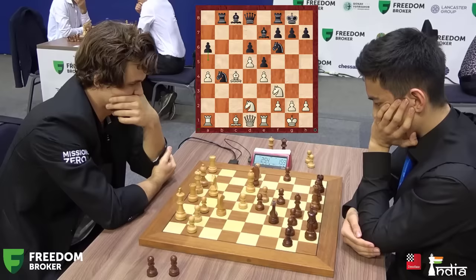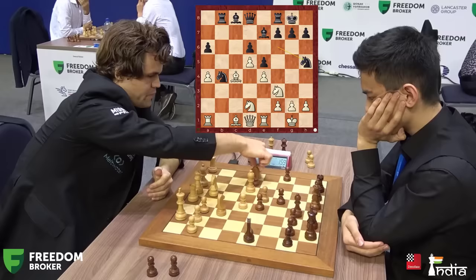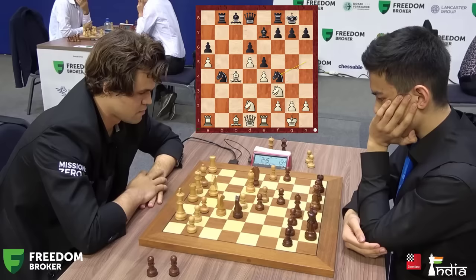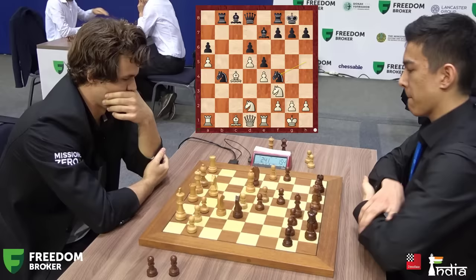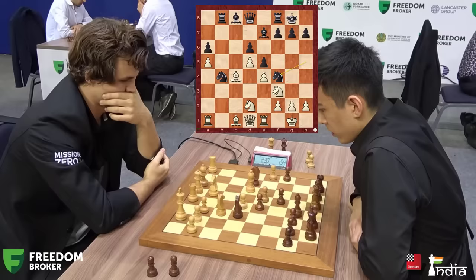But Nodirbek makes knight h5 a positional error. Now white can push forward with a5, fix the weakness on a6, and get a lot of space. Magnus plays it. Nodirbek seems to have underestimated this. All of a sudden, Magnus has a great position. The knight jumps to f4, looking at the d3 square — both these knights are doing so. But is that so dangerous? Can you simply move your knight away, or move your rook to e3 to defend the d3 square? The main advantage that white has now is space, and Magnus knows it.